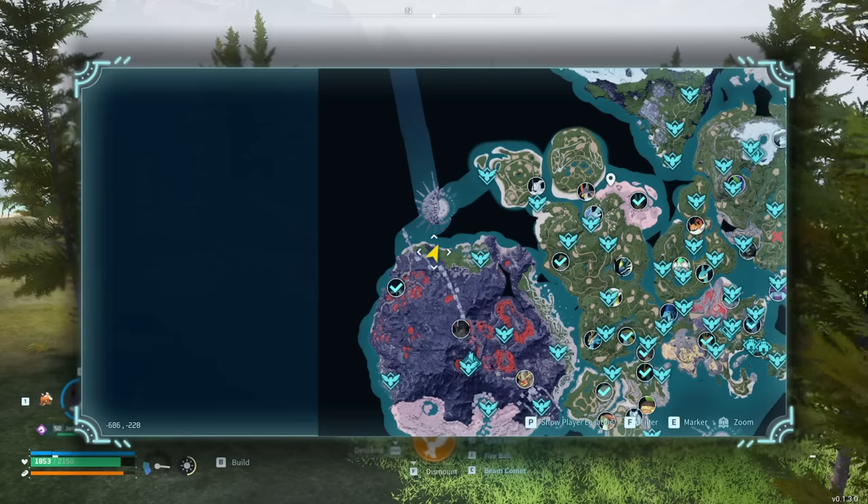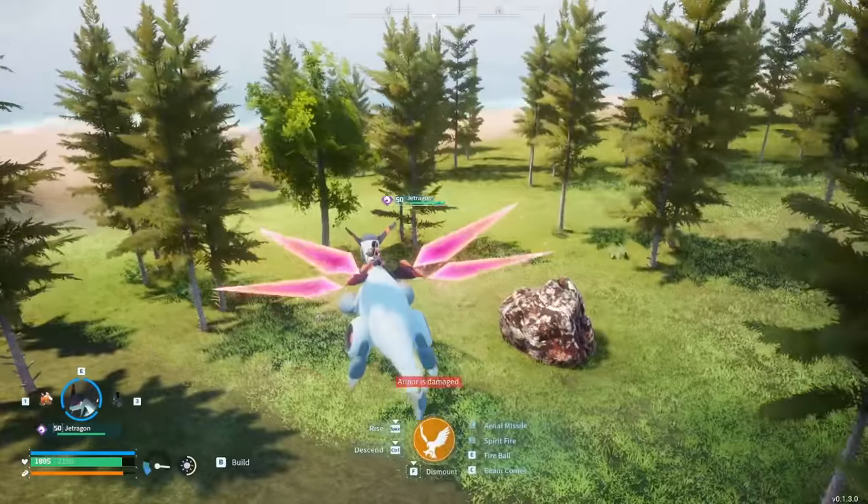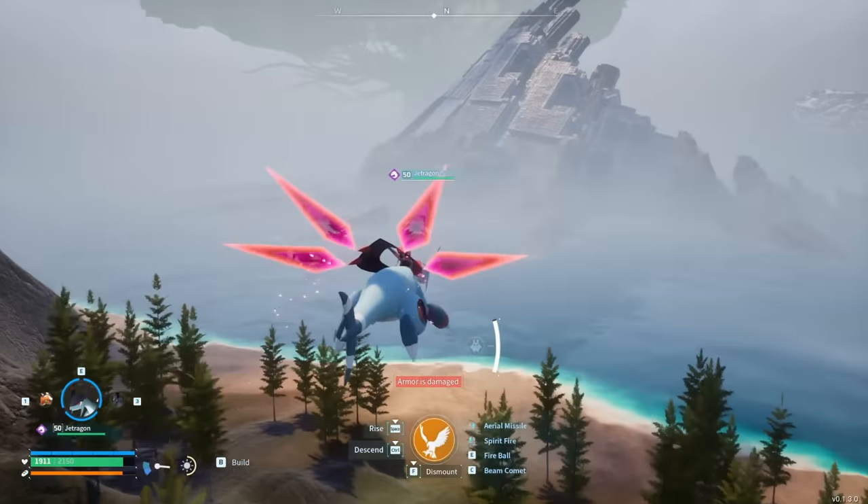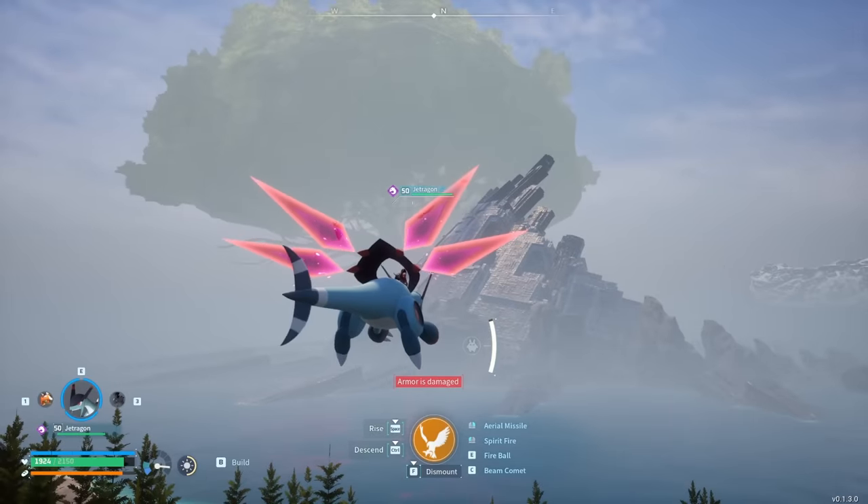Right nearby is negative 686 by negative 228. This one has an ore spawn, some trees, and a slight angle to build on, but it's got a nice view of the ocean, the animal sanctuary, and the giant tree in the background.